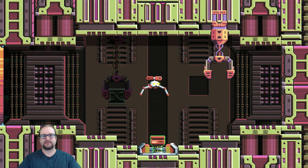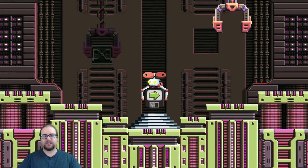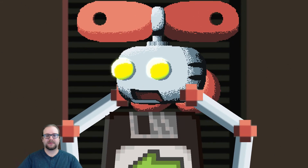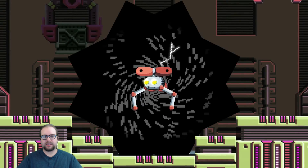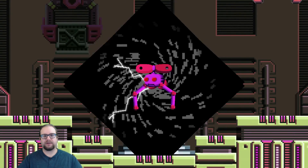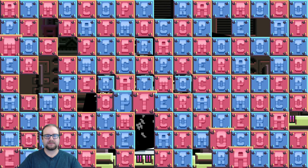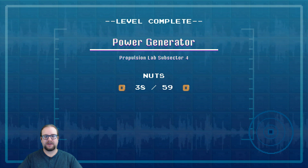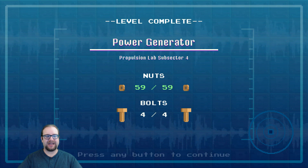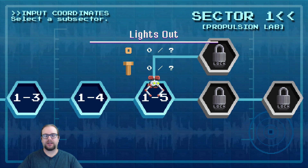Just drop that right in there. Grab the disc. And there we go. So that is the Power Generator — love it. Let's see how we did. Come on, perfect. 59 bolts. And 4. All right.